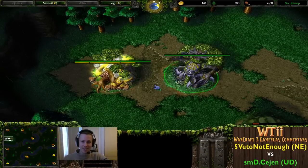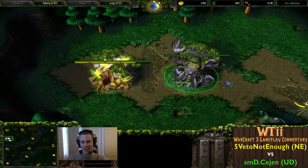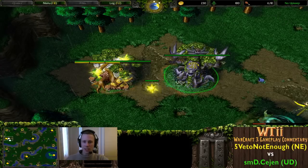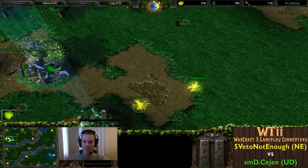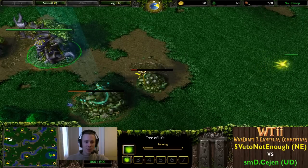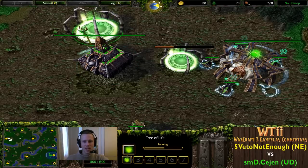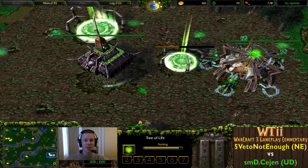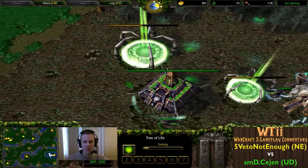We have a one versus one game to be casted today on Tyrannous Stand is the map. The players are 5VetoNotEnough, our yellow Night Elf player at the top left, and at the bottom right we have smD.Cejen, the green Undead player.